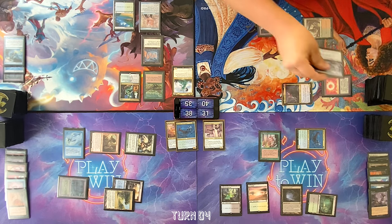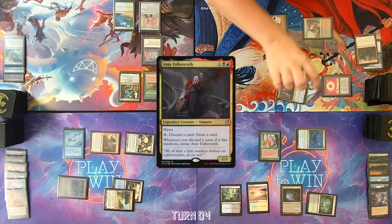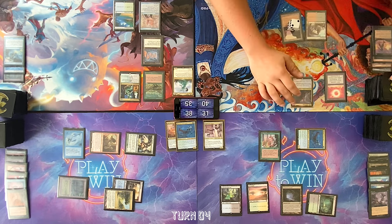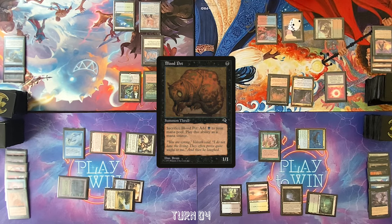At the end of your turn, I'm going to discard, draw. Untap Anya. Discard, draw. Untap Anya. Activate Anya. Discard, draw. Activate Anya. Discard and draw — I'm good there. Upkeep, draw. Play my lane for turn, play a Blood Pit. Pass the turn.